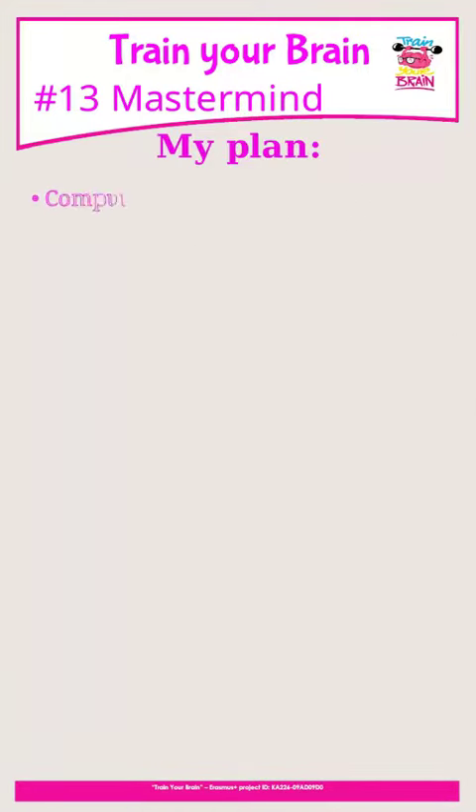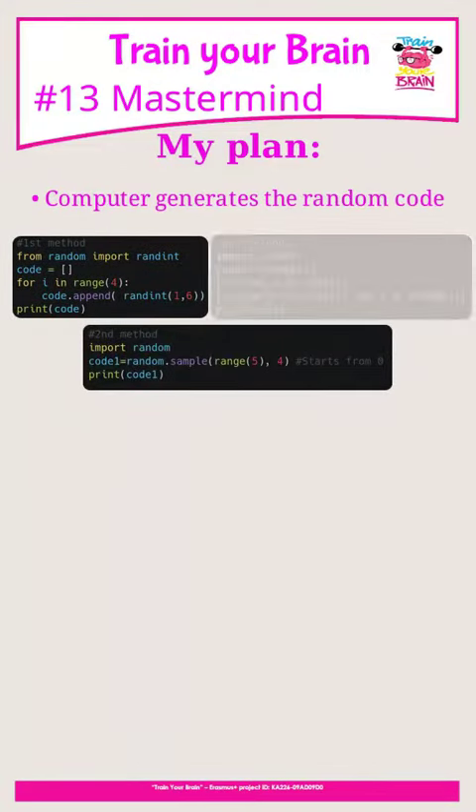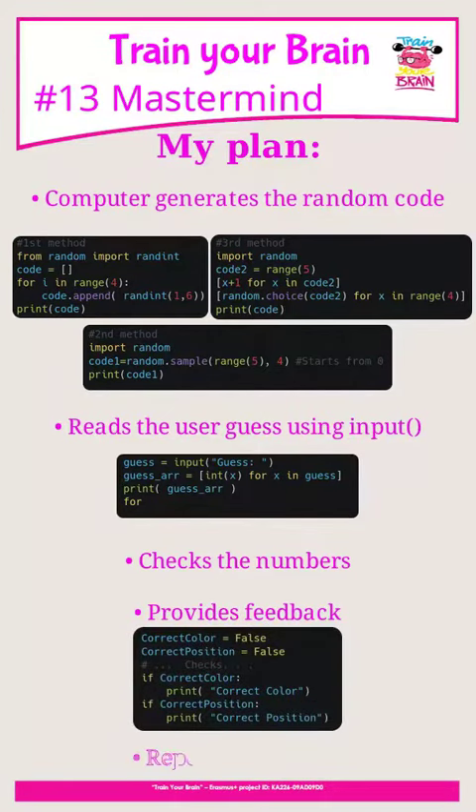Here is the plan for coding this game. The computer generates a random code. Then it reads the user's guess using input, checks the numbers, provides feedback, and repeats until the game is done.